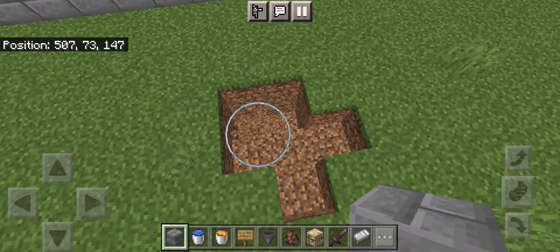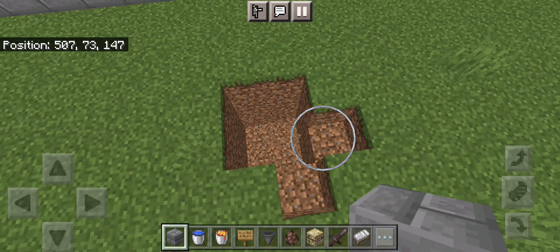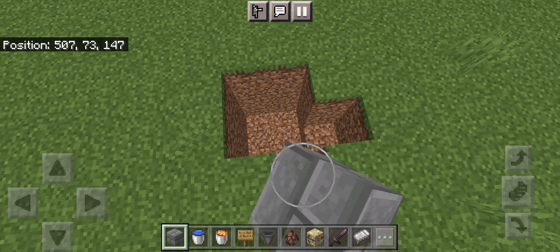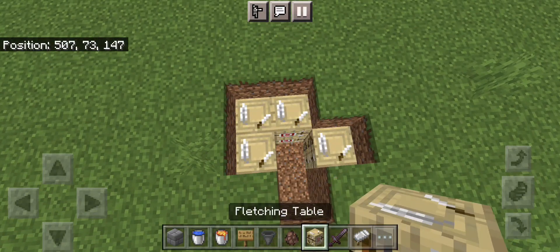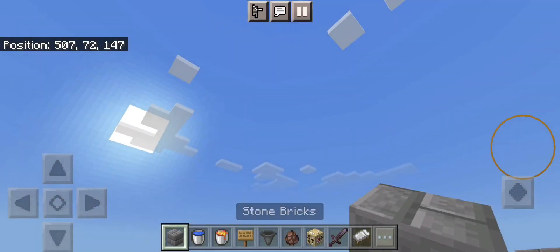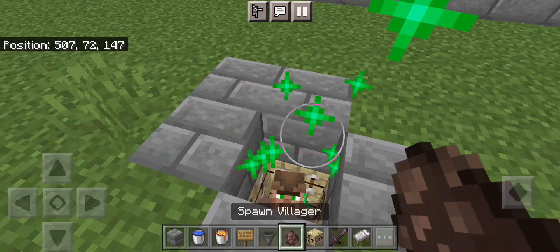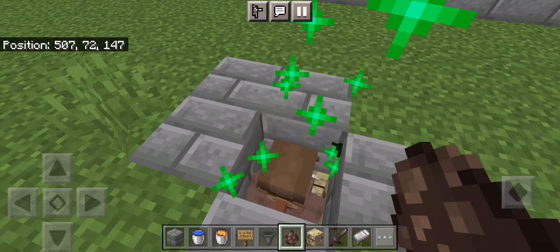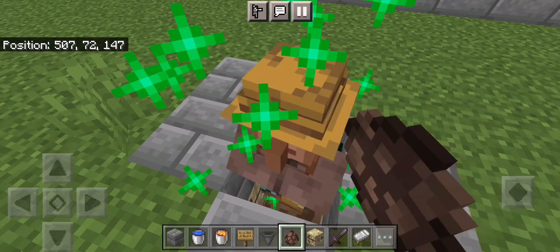Dig down three blocks for the second pit. You don't have to do this second part, but if you want more iron golems spawning at a time rather than just one, it's much easier and faster to do it like this. Place another 10 villagers in.